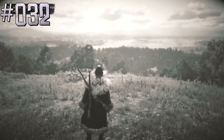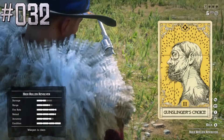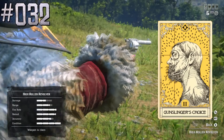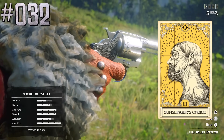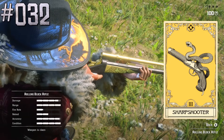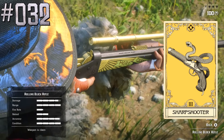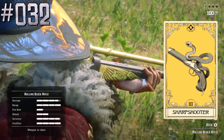Rockstar mixed up pictures for ability cards Sharpshooter and Gunslinger's Choice. Gunslinger's Choice increases damage and accuracy while dual wielding, but the picture shows a view through a scope. And Sharpshooter increases damage and damage reduction while looking through a scope, but the picture shows a pistol.